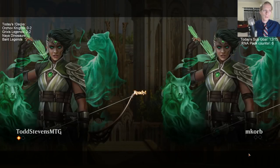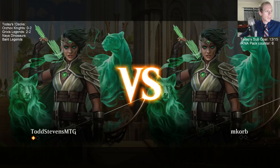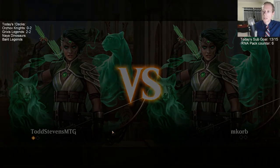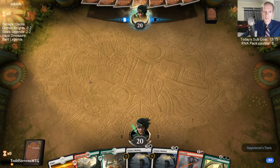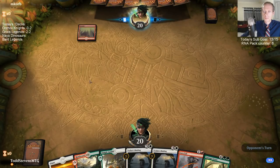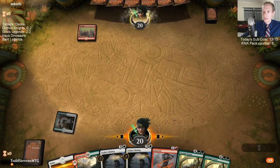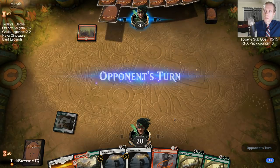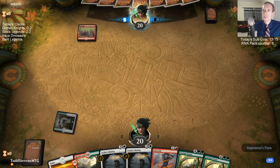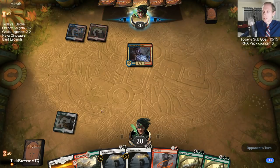Huatli is probably better than Brontodon overall in this matchup, but with curve considerations I don't want to have just a ton of five drops, so I'm keeping the three drop. If our opponent had used both shocks on my Regisaur Alpha that was in play, then my other Alpha entered and I would not have been able to attack for lethal — they would have had me.